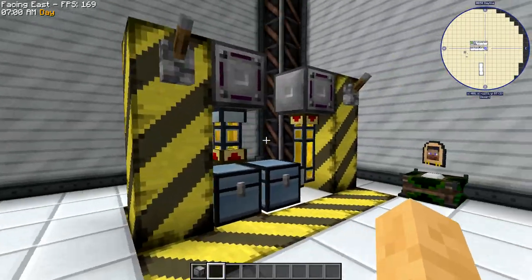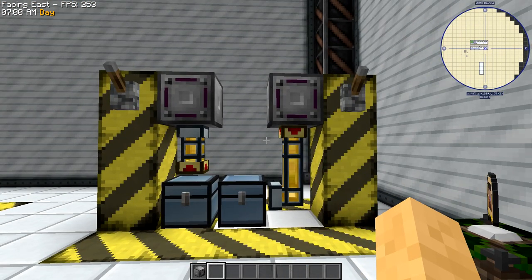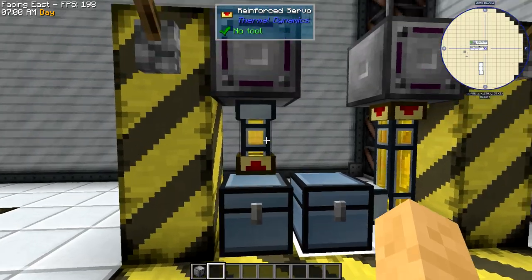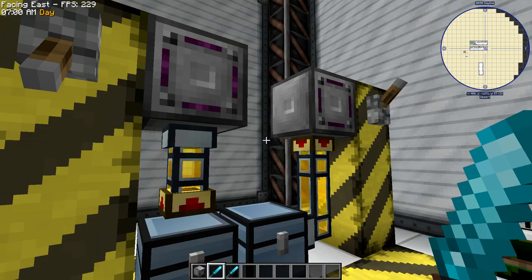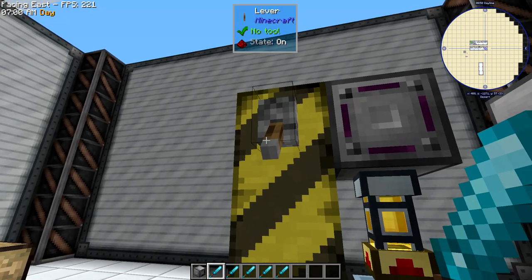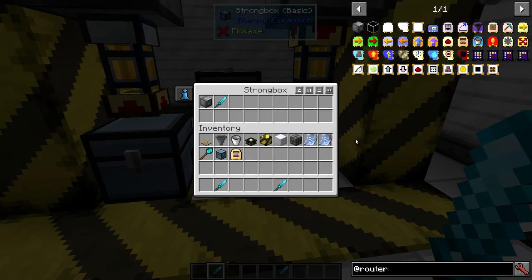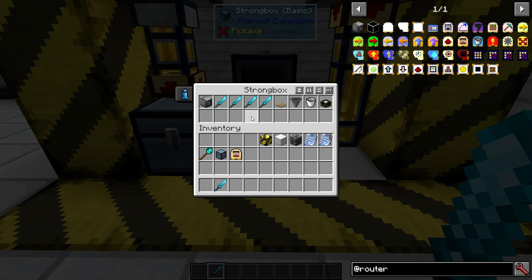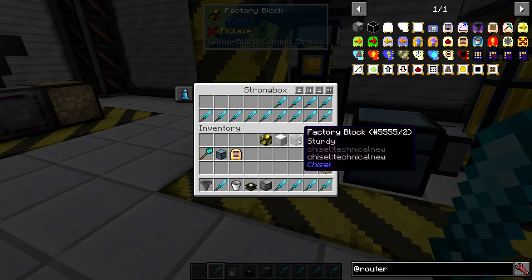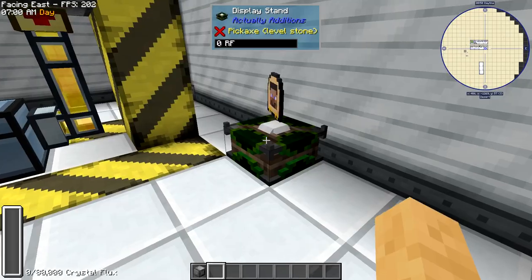The next two are the player modules. These let the router interact with the player's inventory. Both are bound to my inventory — this one is going to push items into my inventory, so you can see my inventory starts filling with diamond swords. This one is going to pull from my inventory — if I let it go, it'll empty my entire inventory. That's the player module.